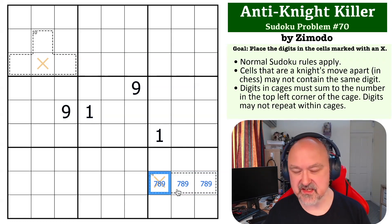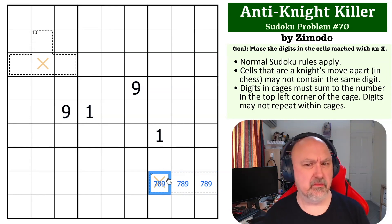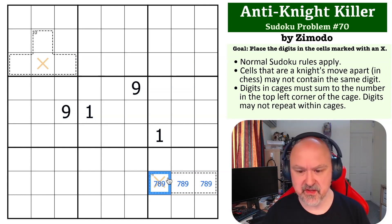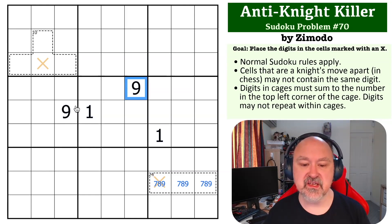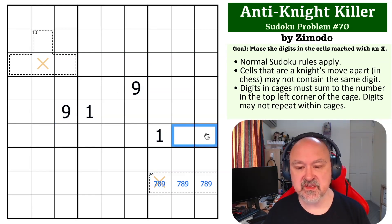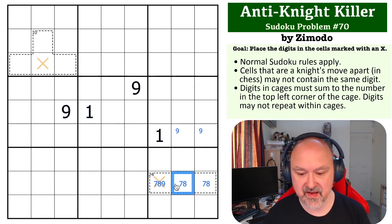A lot of people are going to look at this and say that has to be the nine, but you've got to prove why. These two nines mean that in this box, nine is in one of these two cells. This cell sees this nine, so nine is in one of these two. These knock nine out of both of the others — this cell sees that one by normal sudoku and that one by knight's move, so that can't be a nine. The same applies to the other cell, so this is a nine.